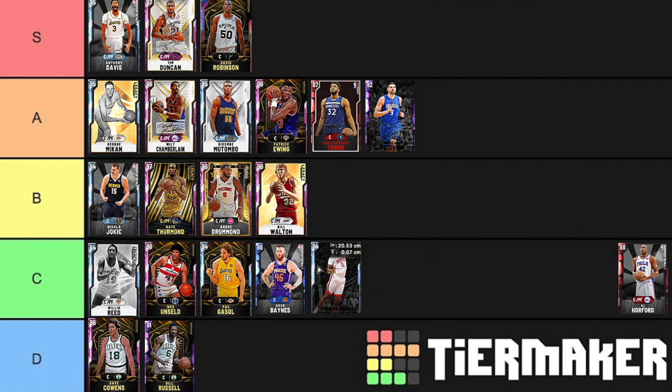Clint Capella is just not very good — I'm going to put him in D tier. He doesn't really do anything. Sure, he can rebound a little bit, but so can all the centers. He's not fast. He can catch lobs, but again so can nearly all of these guys. He brings absolutely nothing on offense and he's not even great in the post. D tier for him.